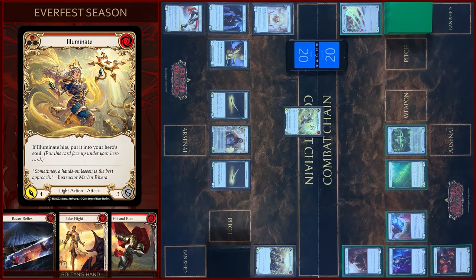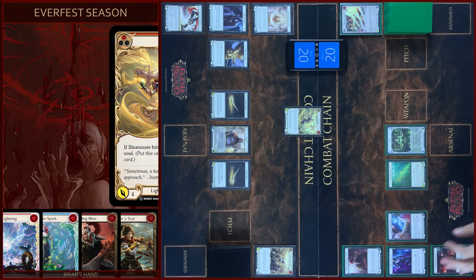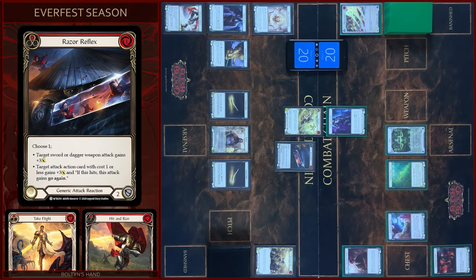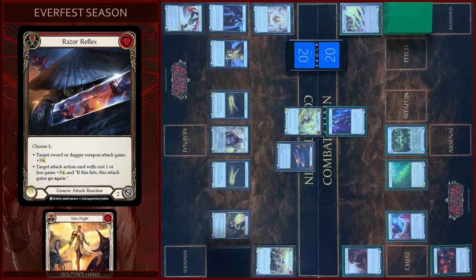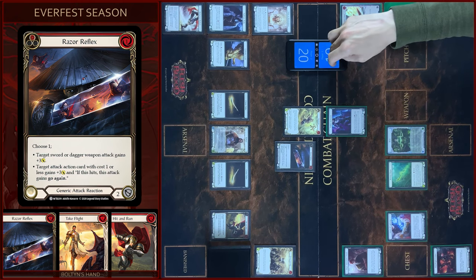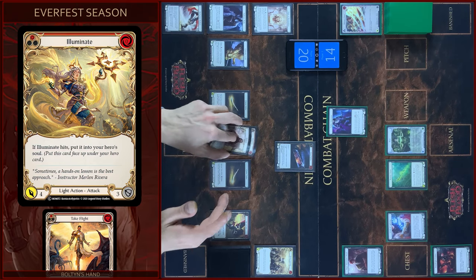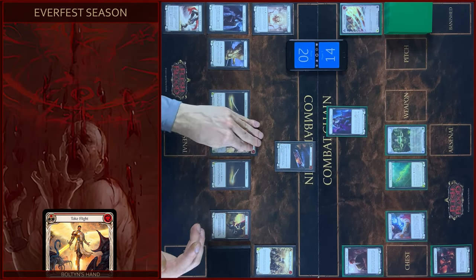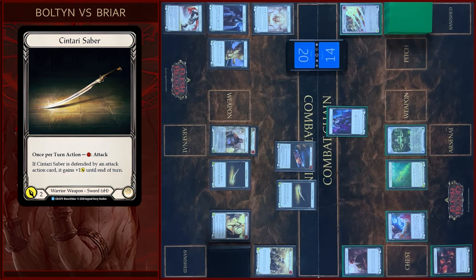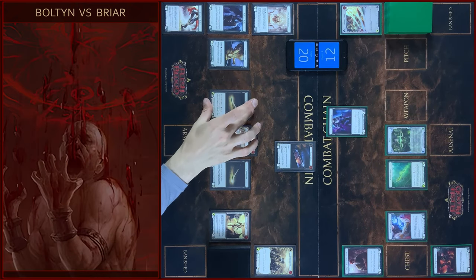I will start with Illuminate — four damage. I will block one. In the reaction step, I will play Razor Reflex, pay one, add plus three. Any reactions? No. You take six. Illuminate gains go again, and I will put this card to my Hero's Soul. I will play Saber, pay one — two damage. No block, no reactions. Take two. That's all, passed to you.